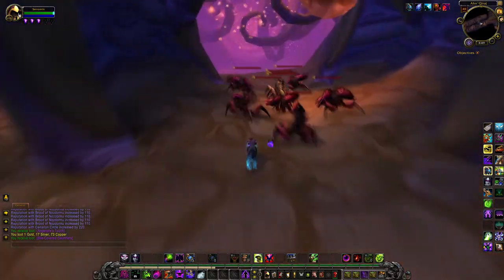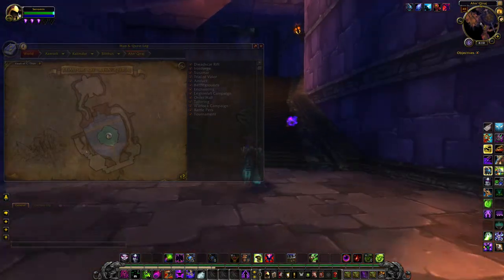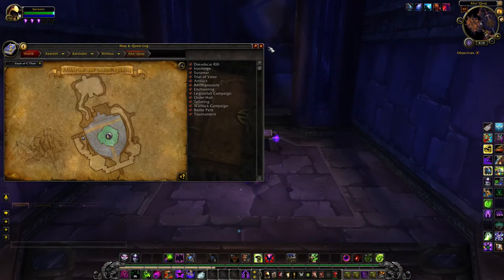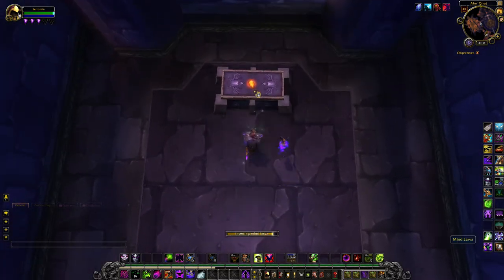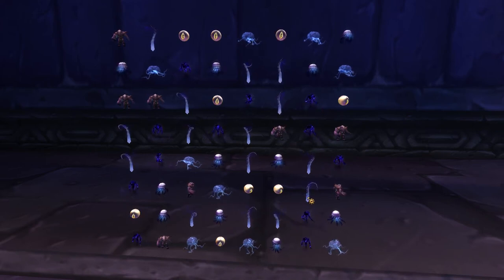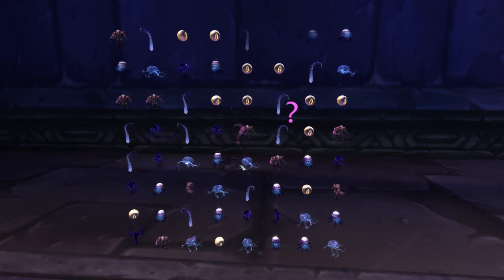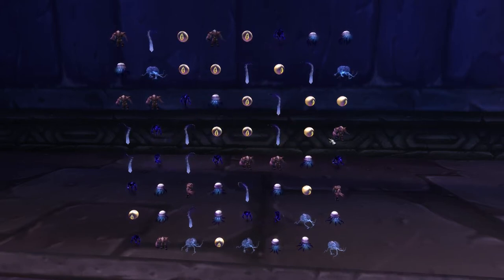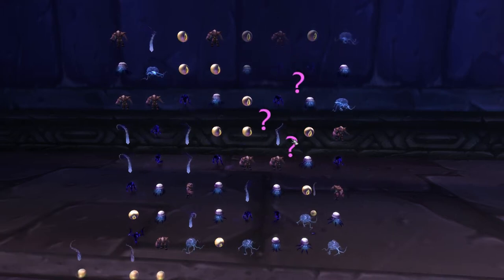Blast your way through the raid until you get to C'Thun's imprisonment. Ignore him completely because we've got no time to waste, and make your way to this little room to the side — on the table there is a Mind Lava. Click it and you'll be able to play Dual Craft. Not knowing how many points you have or need, just keep playing until you win. All you have to do is match up three or more icons to score points.